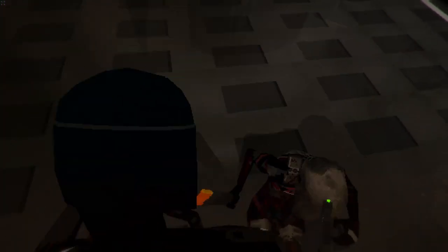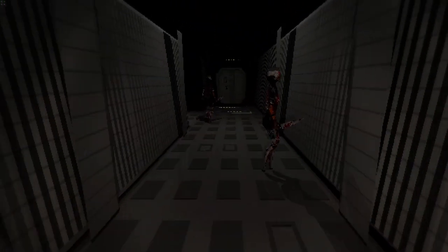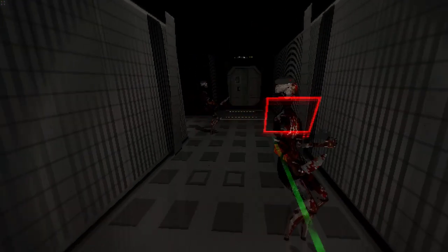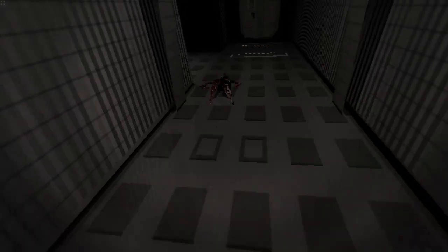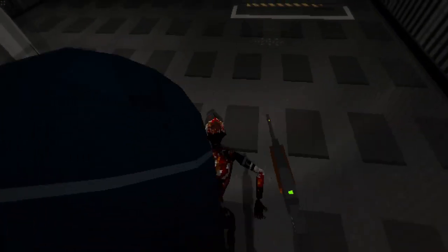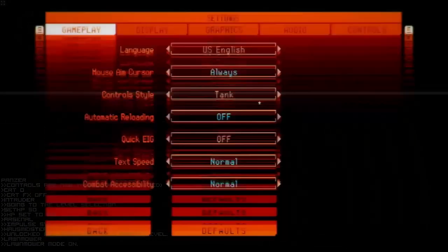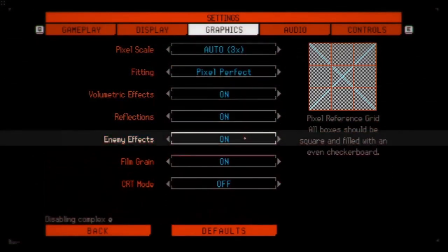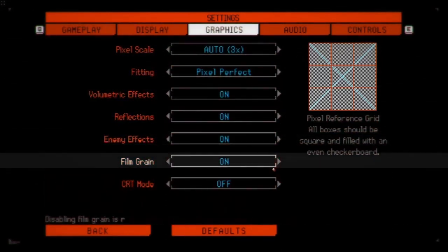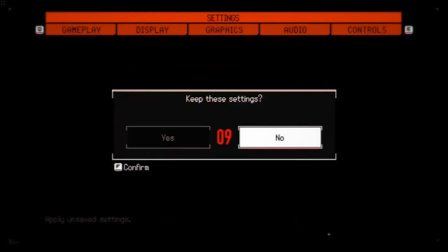We're almost done, but the last thing you'll want to do is adjust some in-game settings. Navigate to your settings tab and enable both Tank Mode and Simple Enemy Rendering. These two settings are integral for the mod to work properly — without them, the experience will not be great. With these settings and the mod installed, you can now access the three camera modes.